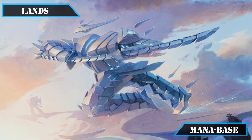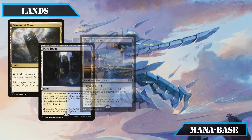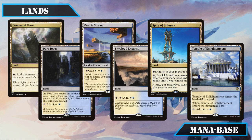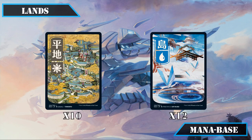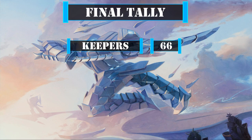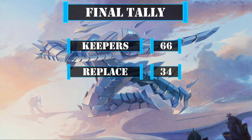Our land carryovers consist of Command Tower, Port Town, Prairie Stream, Skycloud Expanse, Spire of Industry, and Temple of Enlightenment, all giving good access to our colors, plus 10 plains and 12 islands to round out the land base. That leaves us with a final tally of 66 cards including basic lands we'll be keeping from the base build, leaving 34 cards to replace, giving us a good number of open slots to optimize the build.